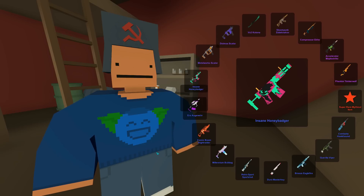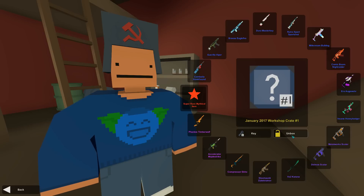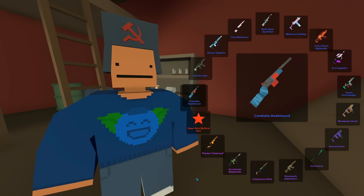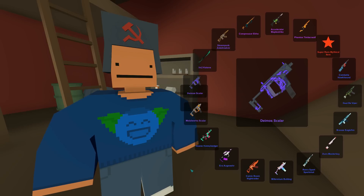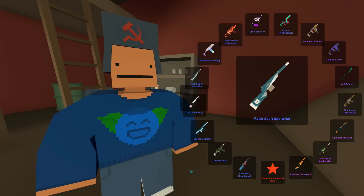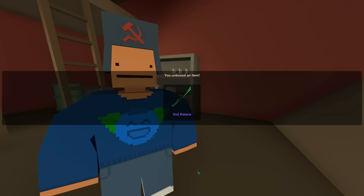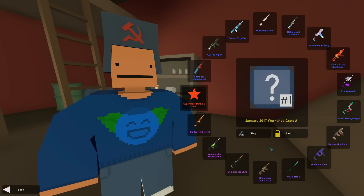Another blue — at least it's not the same — I got the comic boom night raider. I only have six left. A lot can happen in six cases, that's true. People in the comments say they open three boxes and got two mythicals. But we don't have their luck. I got another katana — so if you don't get one I can hook you up.